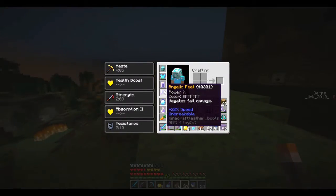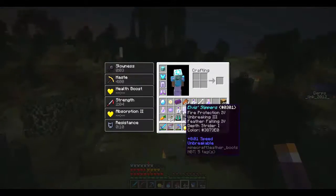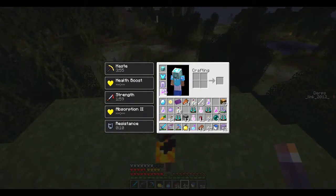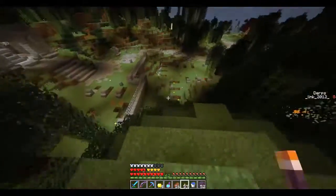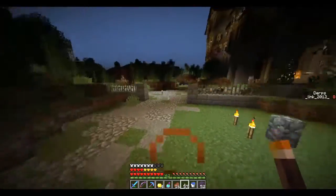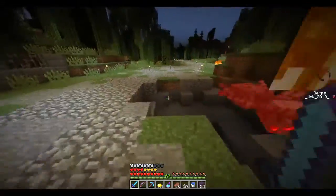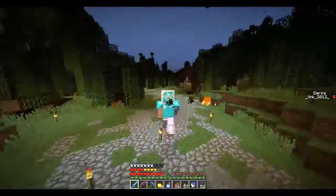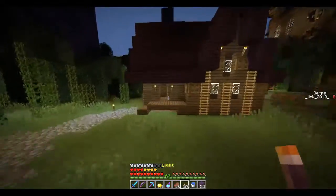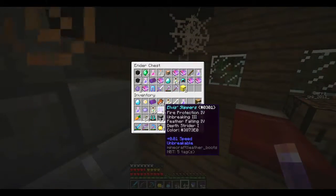I do want to enchant these because these already have more speed than my Elvis slippers, which is really nice. Look - the screen goes more out but I could just jump down and I rarely take fall damage. It's really difficult to take fall damage with the angelic feet. These were a pain to make but they're great. Definitely using these - put depth strider on them and we're good.